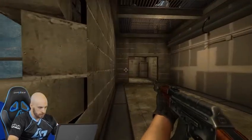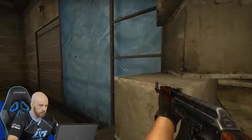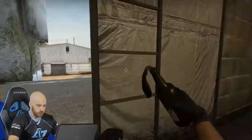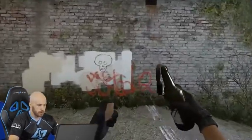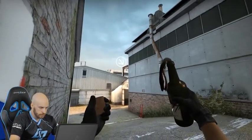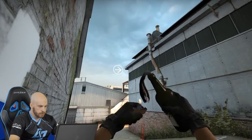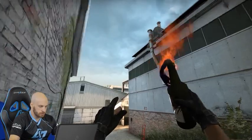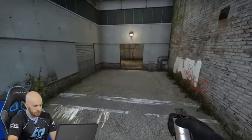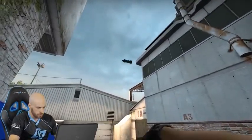If no one pushes, you can look and see if the door is open — you'll be able to see the door right around here and know if someone's holding inside. If the strat caller calls to do the mid execute, you want to be the person that mollies vents. Go inside the face here, look at this chimney, aim right above the wall or ceiling, take two steps, then throw — it should go inside the vent. After you throw that molly, when your team calls for a flash, throw a flash over mid like this.